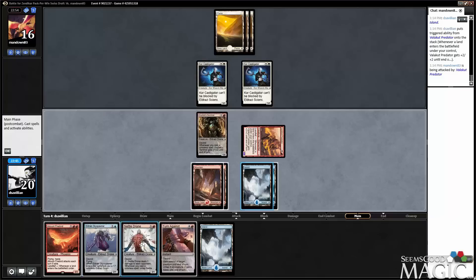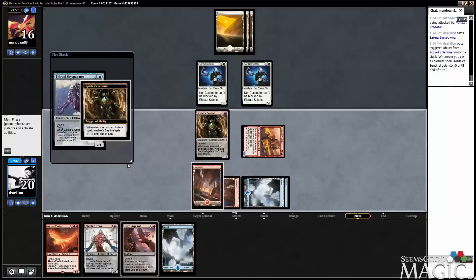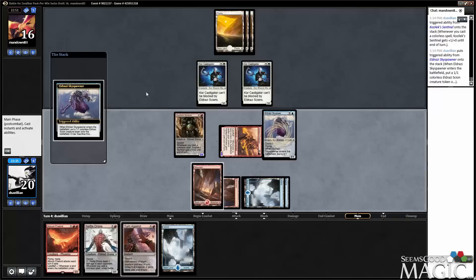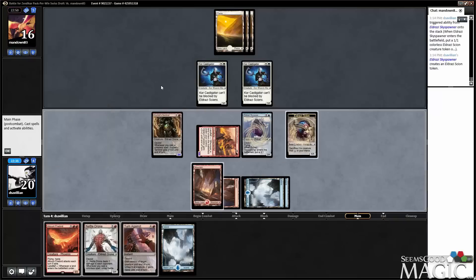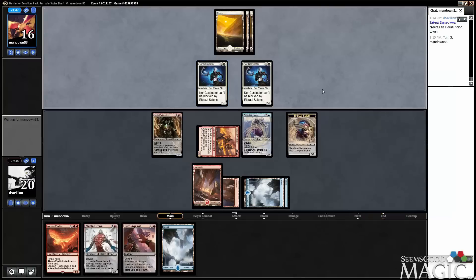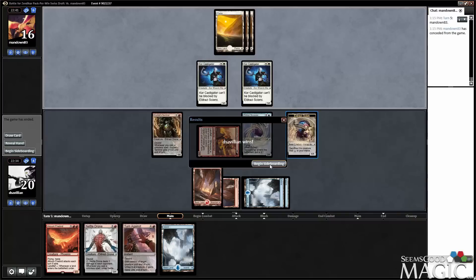Skyspawner or Nettledrone? Skyspawner. I could have attacked with the Sentinel as well, played the Skyspawner first, but I think he doesn't block and we just take six on the crackback. Opponent didn't actually do anything — maybe it's a Stasis Snare? They must have had something. I guess they just missed a land drop. We didn't show Firebird or Turn Against, so I'm pretty happy with that.